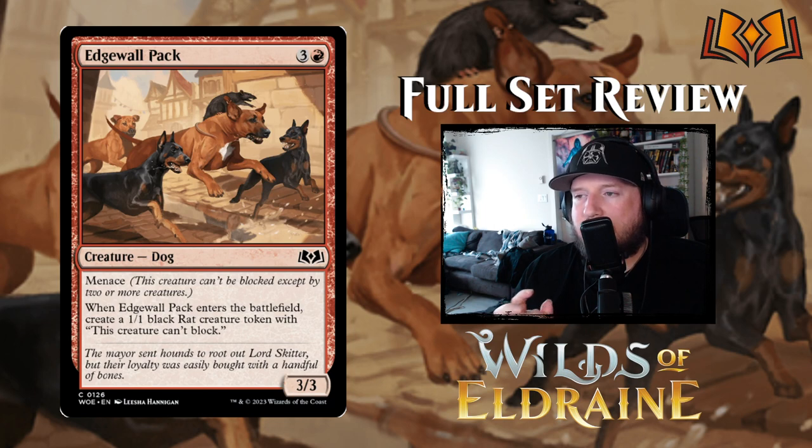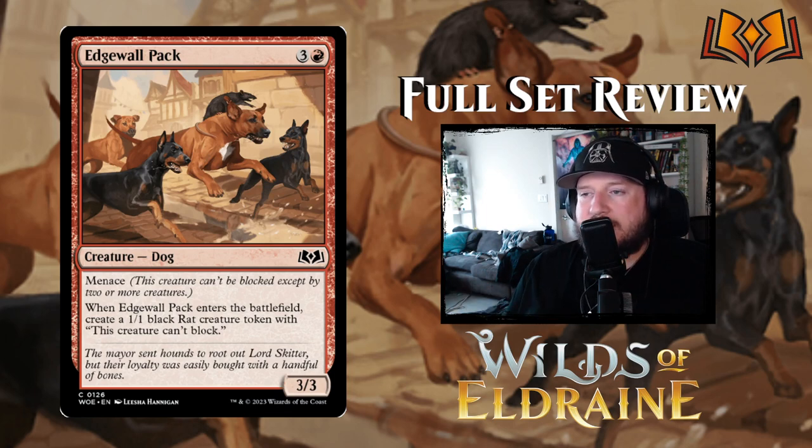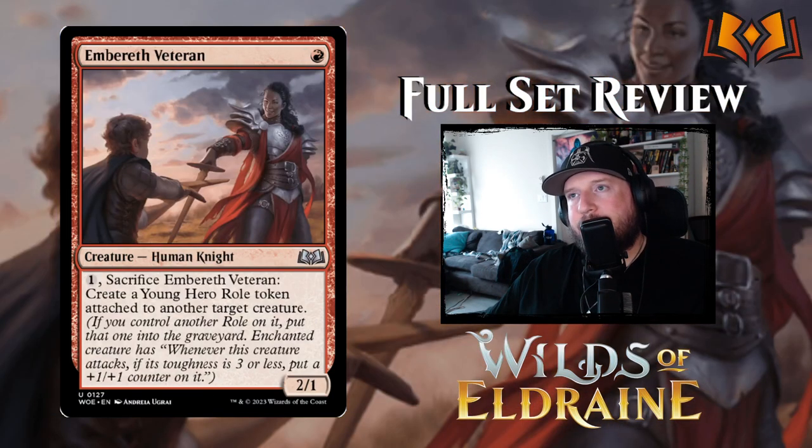Edgewall Pack is our first — and I believe only — dog in the whole set. It's three and a red for a 3/3 Dog with menace. When it enters the battlefield, you create a 1/1 black Rat creature token that can't block. The black-red archetype is rat-based, which is why this dog card involves rats. The art is really cute — there's a rat controlling and pointing the dog in the right direction.